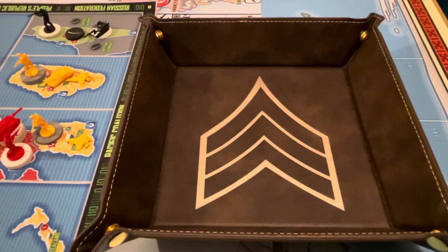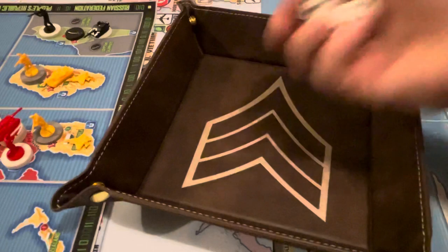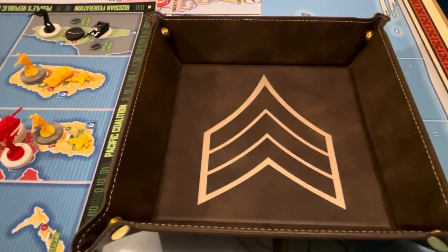Here are the U.S. rolls. For the U.S., we're going to try to go for Argentina and Chile. NATO is going to try to go for Central African States. And Pacific Coalition is going to try to go for Indonesia.